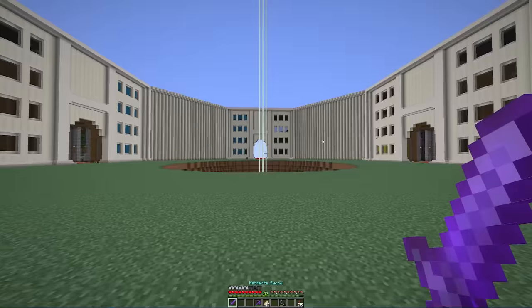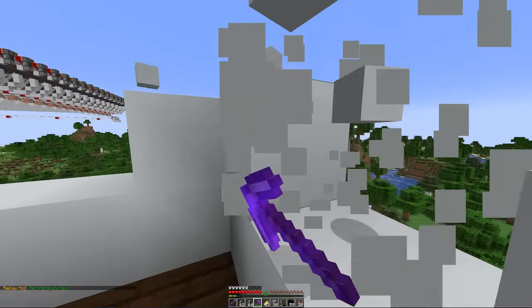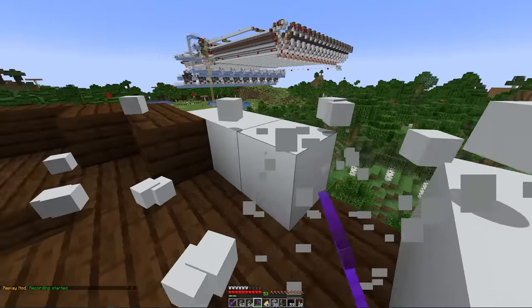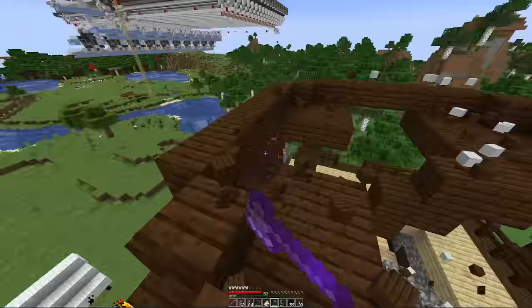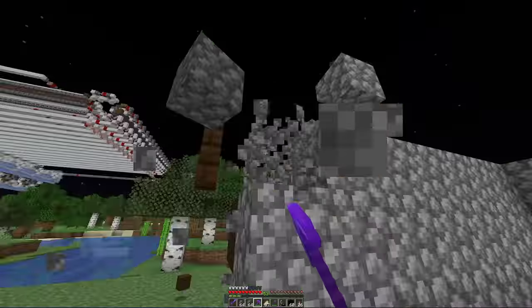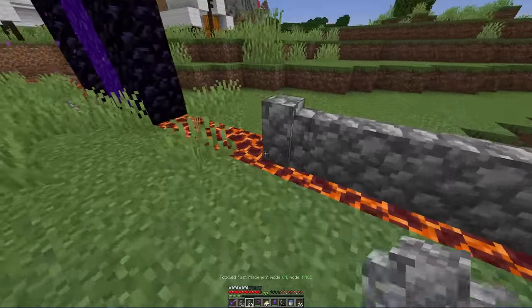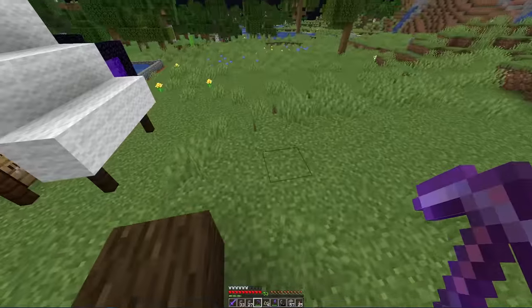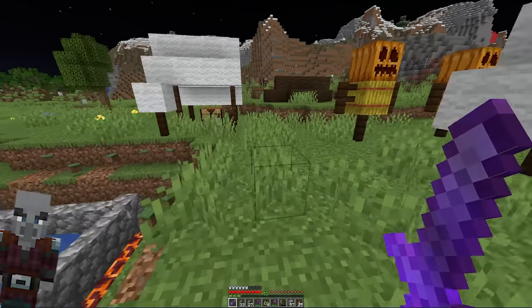I gotta start somewhere, so I guess the first thing I could do is find an outpost. Here's an outpost. I don't want to catch every pillager individually so I think the outpost is gonna need to go. It's gone. I created this bad omen farm — it just collects pillagers and throws them in the nether.